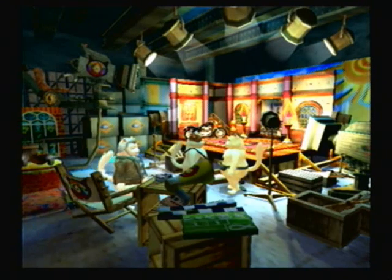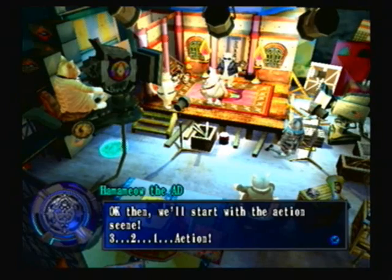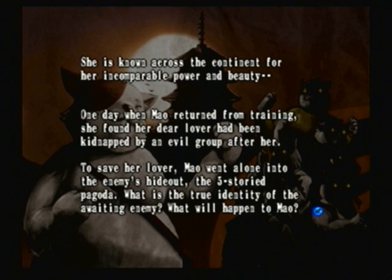I recommend getting either a Coral Lariat or Coral Pendant, as well as a Pocket Watch, because that'll make this fight a bit easier. And this is the start of the Cat of Kota movie. Sounds a lot like some kind of martial arts film — and in effect it is.